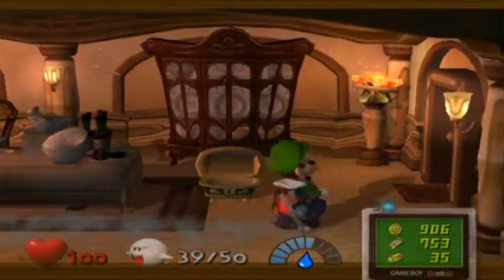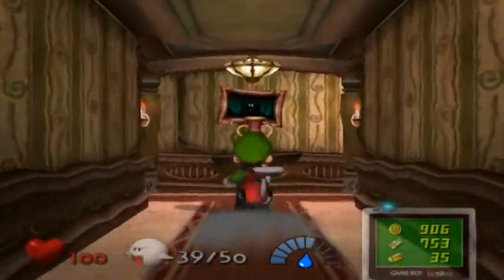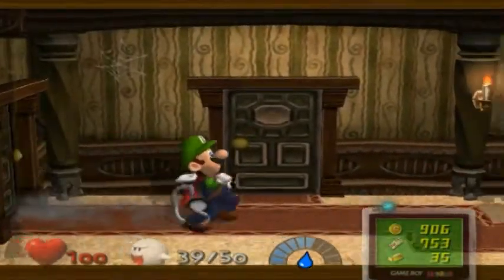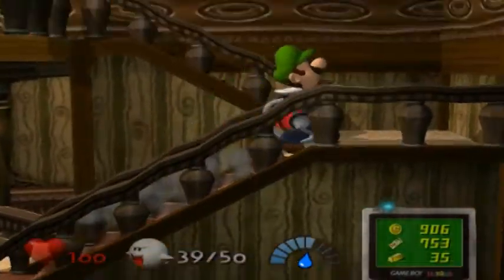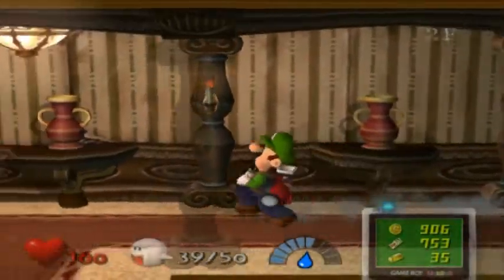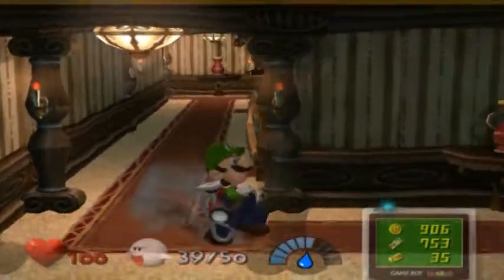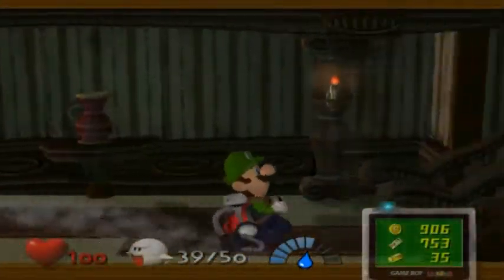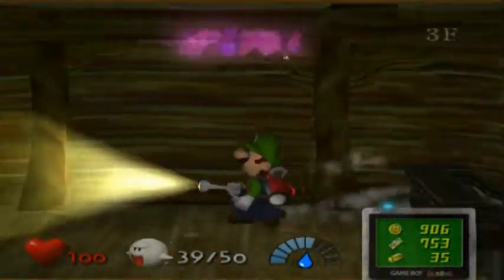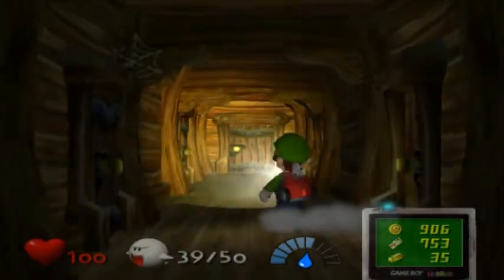Both of those gold diamonds alone account for two-fifths of what you need to get the best rank. The two gold diamonds together are worth 40 million, and you need 100 million to get the A rank. I should also mention that in the European version, it is actually impossible to get the best rank — you need 150 million, and there's only around 143 or 144 million Gs in the mansion total.